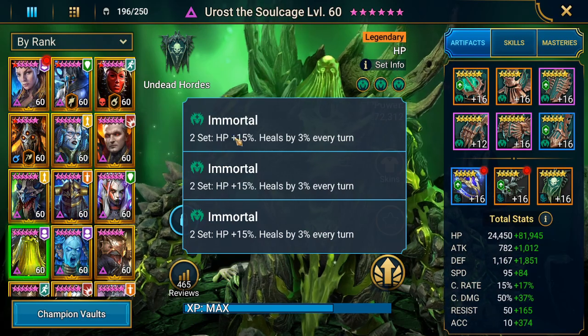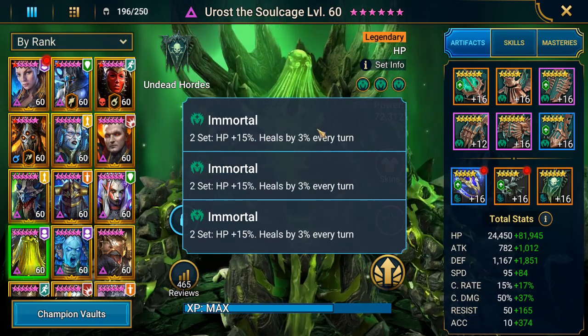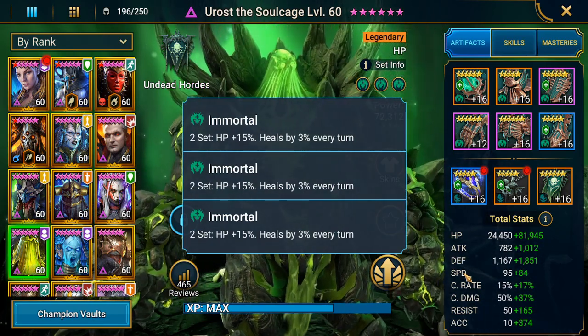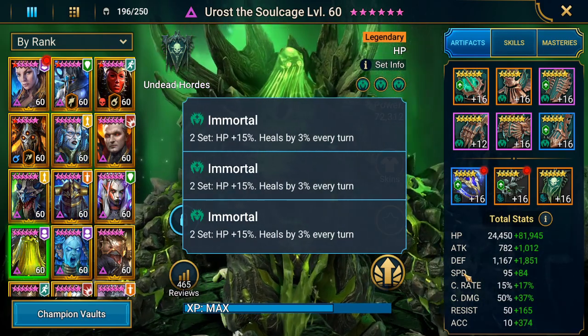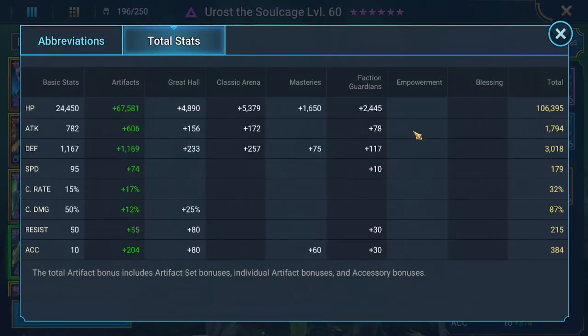He will have a 15% HP bonus for each set, so that means 45%, and 9% of his max HP heals. You can equip him with one immortal set and one regeneration set, but in my opinion immortal is better because he needs a lot of HP and immortal will give you that.